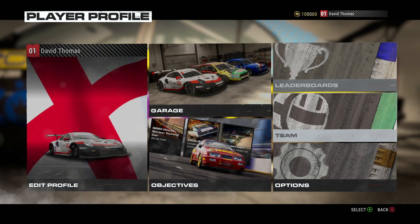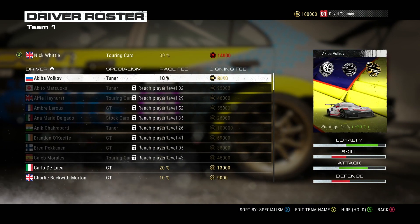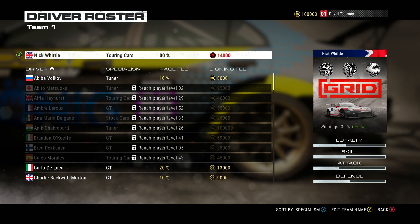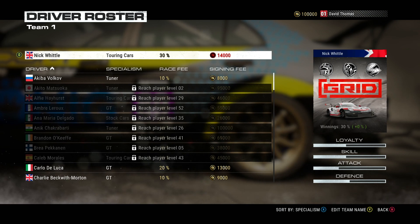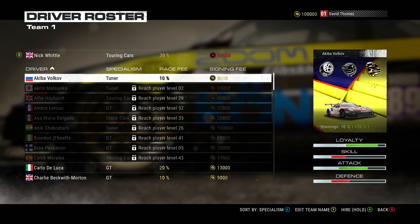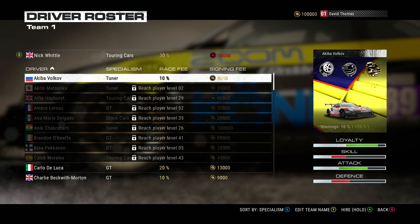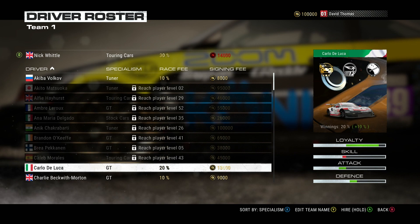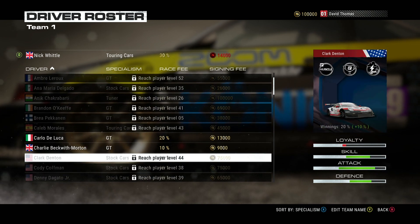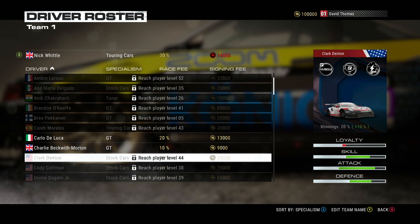We've got leaderboards which is self-explanatory, and then the team section where you can pick a teammate. Each teammate has a specialization and a race fee. My current teammate Nick Whittle specializes in touring cars and takes a 30% cut of winnings. There's another option — a tuner specialist who only takes 10% with a signing fee of 8,000, with better loyalty and attack but slightly worse defense and skill. We'll stick with Nick for now.